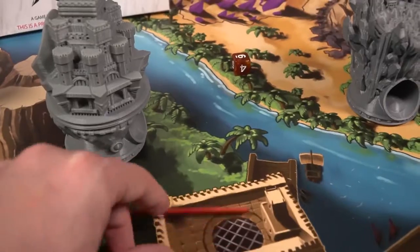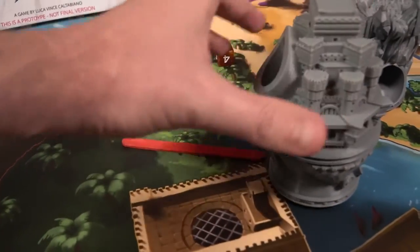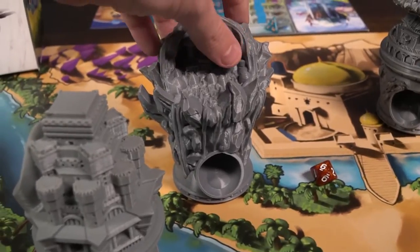Hey guys, and welcome back to another Unfiltered Gamer board game review. Today's game up on the tabletop is Ta Wars, the Dice Tower board game. This is a two to four player game that takes roughly about 30 to 60 minutes to play, and it's for ages 12 and up.